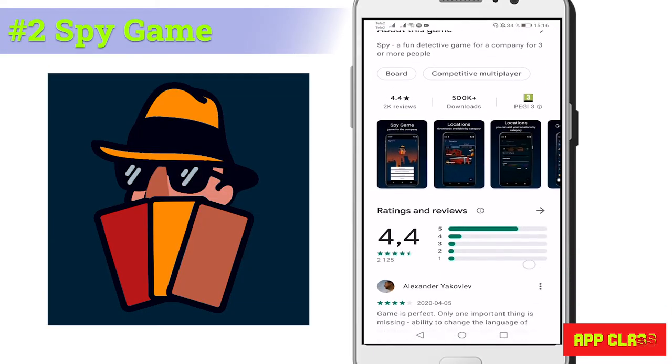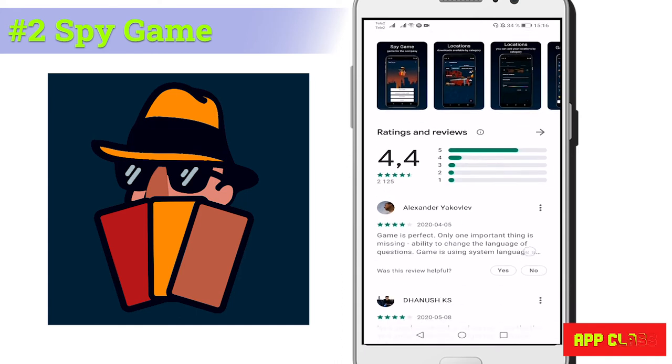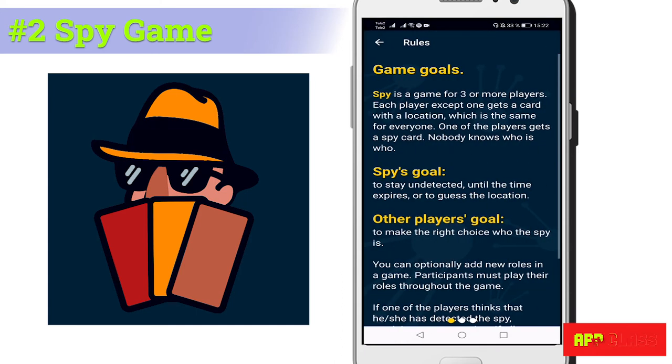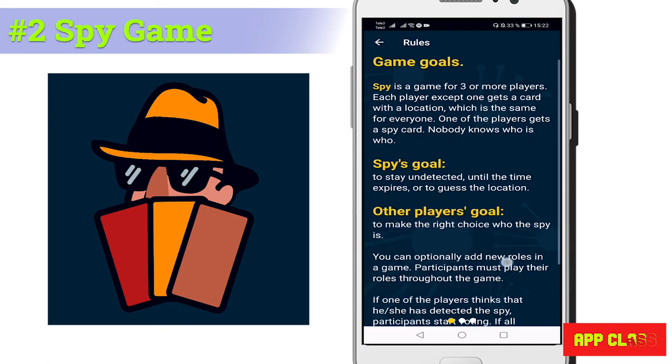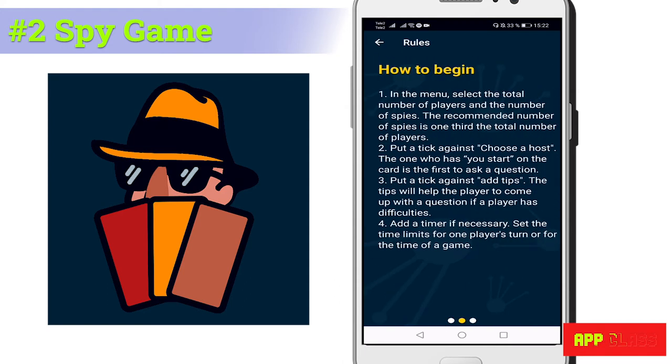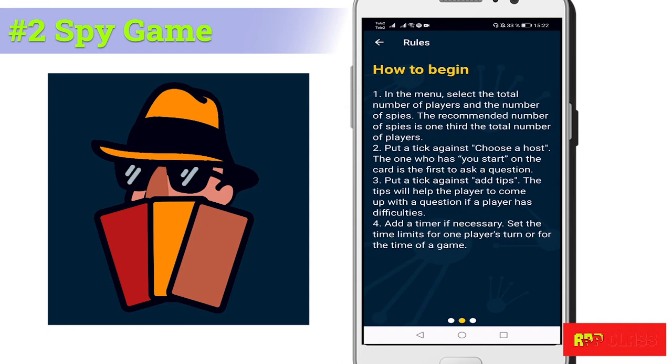Number two: Spy Game. It's also easy to get started and use. Each player except one gets a location card — the same card for everyone — and one player gets the spy card. Nobody knows who is who. The spy's goal is to stay undetected or guess the location, while other players' goal is to detect who is the spy.